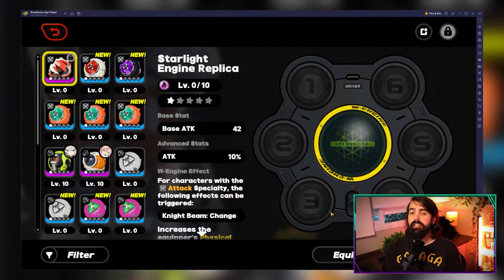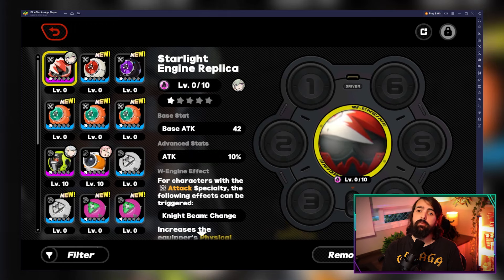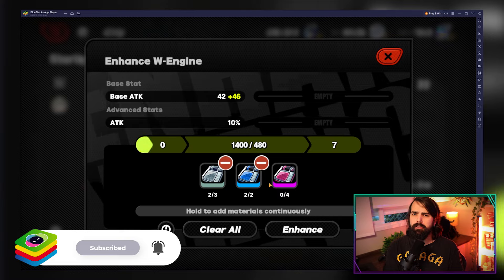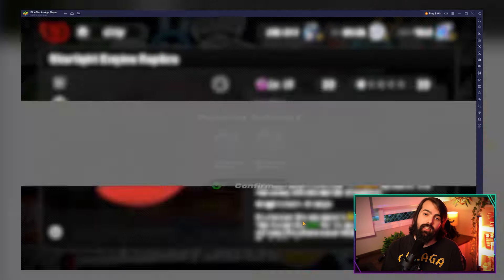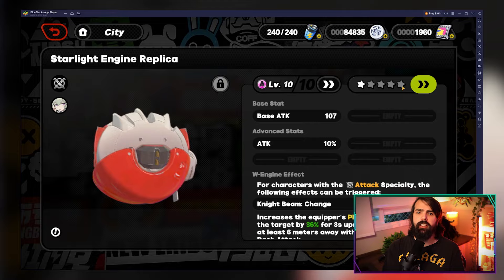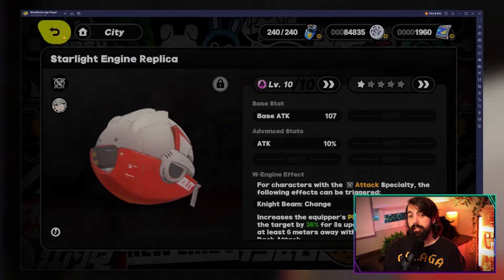To maximize your W Engines, upgrade them with W Engine Power Sources from VR Trials and Item Crafting. You can also modify them with W Engine Components to raise their level cap and enhance Advanced Stats. Don't forget to duplicate identical W Engines to increase their phase and effects.